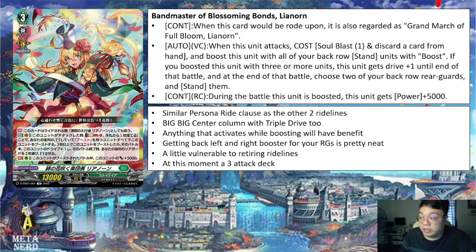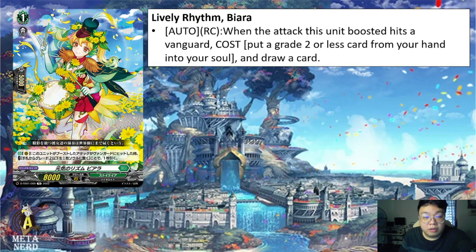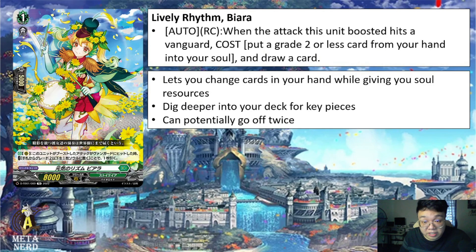For support cards in the TD: Lively Rhythm Biara — auto on rear guard circle, when the attack this unit boosts hits a vanguard, cost — put a Grade 2 or less card from your hand into your soul — and draw a card. This lets you exchange cards in your hand while gaining soul resource. If she boosts and hits twice — once boosting your vanguard and once boosting a rearguard — you can dig deeper for key pieces while fueling soul. The cost is a little funky since you might end up putting a trigger into soul, but the core concept is nice.